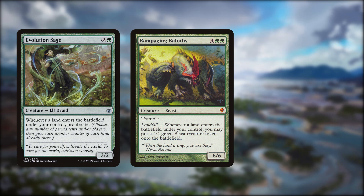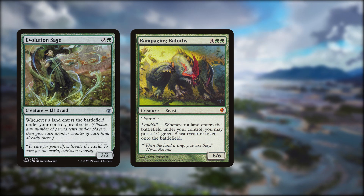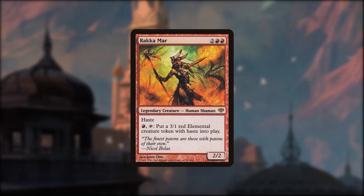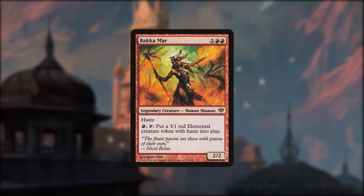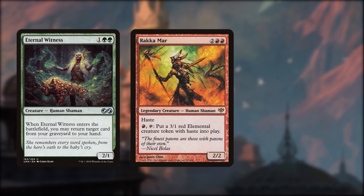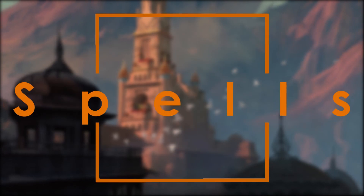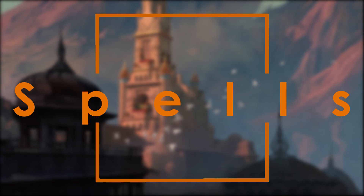Evolution Sage would definitely help the deck to take off, and Springbloom Druid is an incredible creature-based fetch. Rakkar Mar generates crazy cheap 3/1 elementals, Eternal Witness does what it does best, and Rattleclaw Mystic is the mana dork of choice. And that leads us nicely into the instants, sorceries, and enchantments.